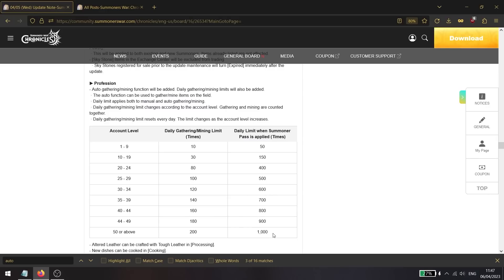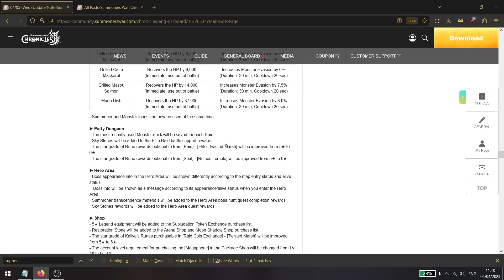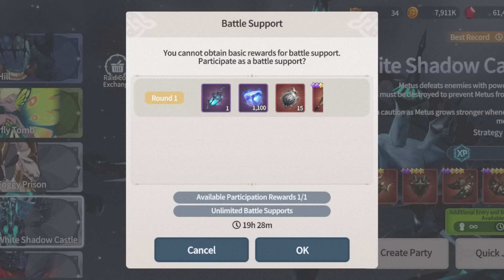Auto mining and gathering is getting added. The number of times you can mine and gather will be based on your account level, to prevent bots. If you're level 50 or above — very easily reachable even for free-to-play — you can gather or mine 200 times per day on auto. With the summoner pass, that goes up to 1000 times per day. Also, sky stones will now be added to elite rate battle support rewards.